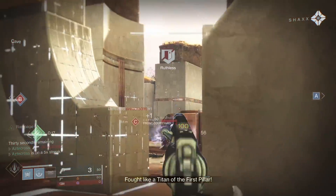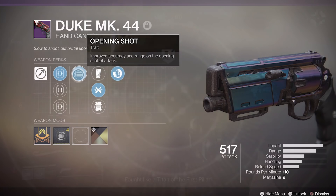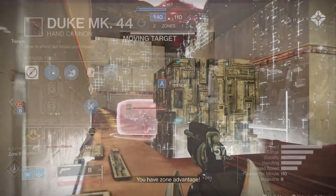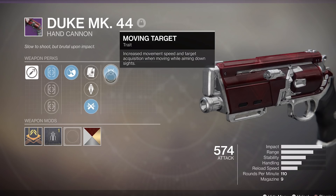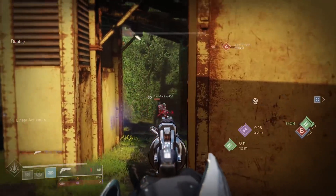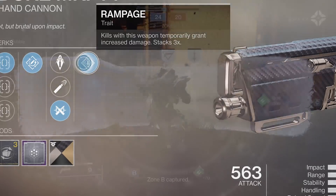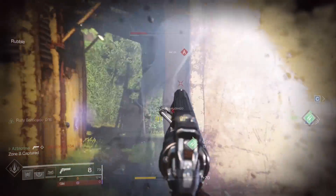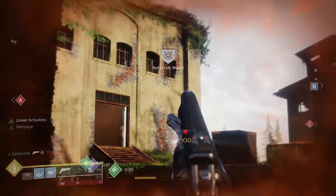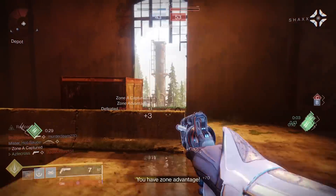I'm rocking three different Dukes today. One has Opening Shot, Ricochet Rounds, and Hip Fire Grip — I was mainly focusing on Opening Shot, which plays a role with slow fire rate weapons. I also picked up another one with Zen Moments, Ricochet Rounds, and Moving Target, and it even came with a stability masterwork — that almost seemed like the perfect roll. But then I found a roll that fit my play style: Rapid Hit, Ricochet Rounds, and Rampage. I like Ricochet Rounds for the extra stability and range, which helps maintain the two-crit when you get Rampage going. Rampage throws crit shot damage from 91 to 100 per crit, making it very easy to two-crit guardians.